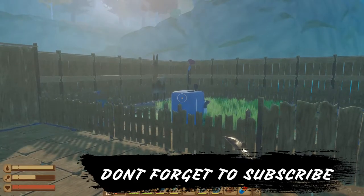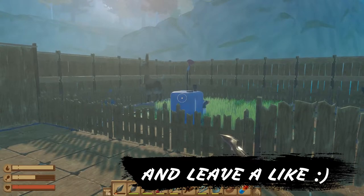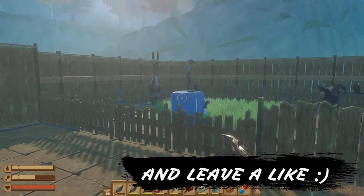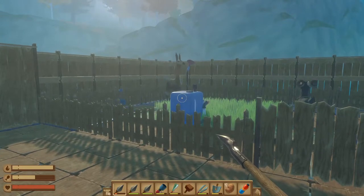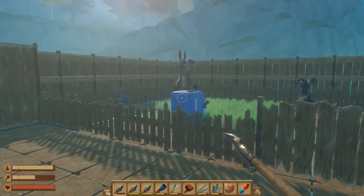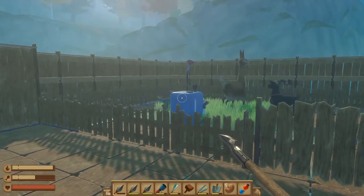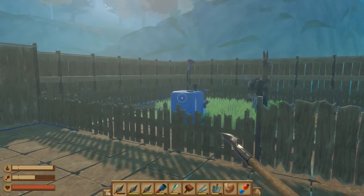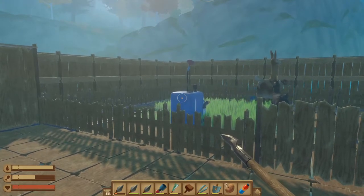Hey everyone, welcome back to the channel and welcome to another Raft guide. Today we're going to check out how to get yourself a backpack and some armor. For this you're going to need a llama or a few llamas so that you can get wool from them, and you're also going to have to defeat some bears to get some leather.